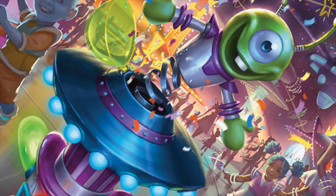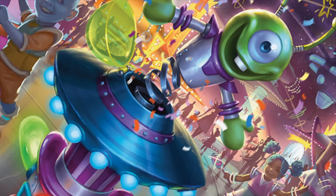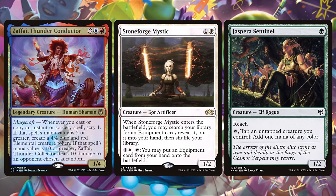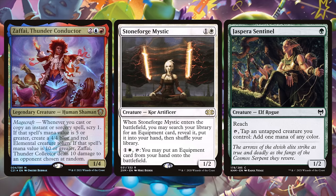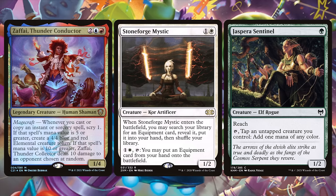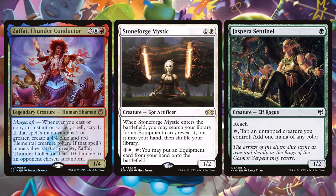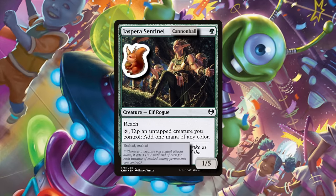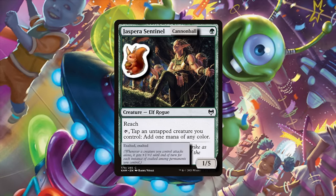Enter... stickers. Unfinity will introduce the use of stickers to Commander, Legacy, even Pauper. According to Mark Rosewater, stickers are game pieces that modify the features of your pre-existing cards. Everything from the card's name, artwork, abilities, and even power and toughness can be altered with a sticker.